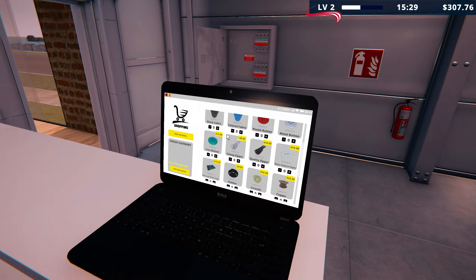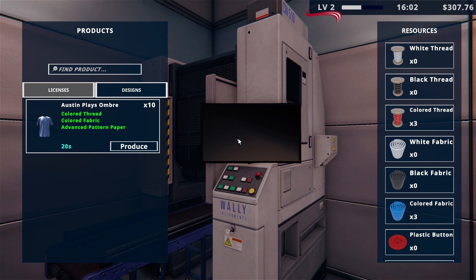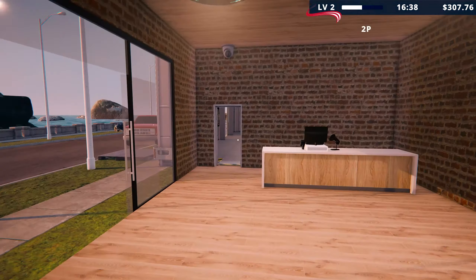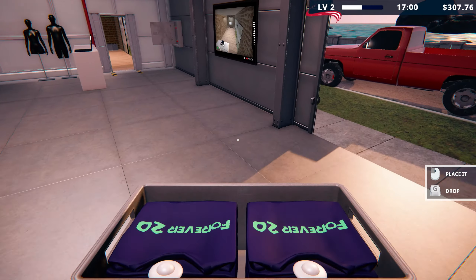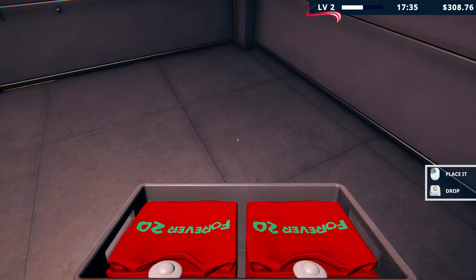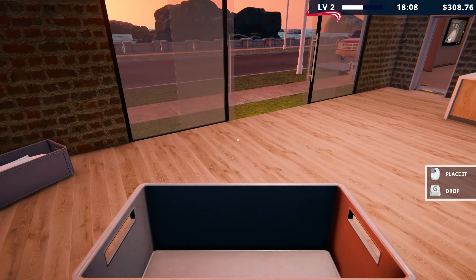We're going to make sure that we are maxed on our pricing so we can make the most amount of money possible. We'll get these out on the shelves — putting them next to each other, getting the red ones in there, and making our other final ones as well. There we go, we got our designs done. Let's get these out on the rack out here.